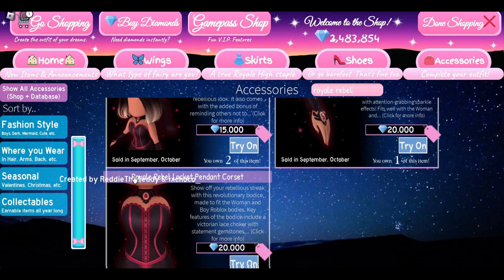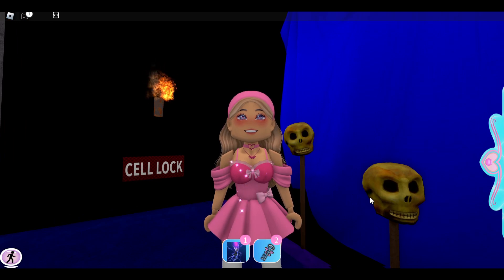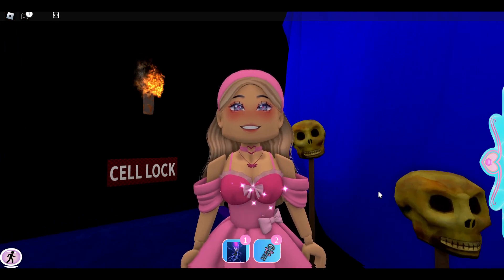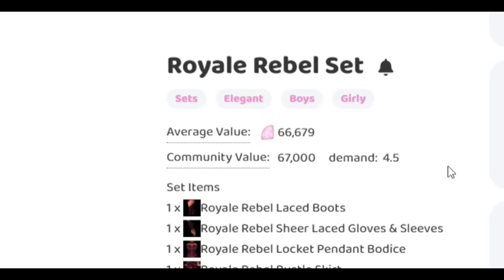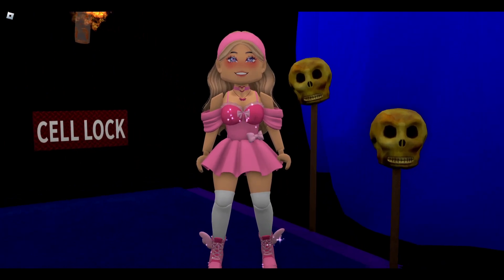For the next set, we're going to talk about the Royal Rebel set. This set in the shop costs 113,000 diamonds, and this is an older set so chances are it might be cheaper in the trading hub. The average value on Tradery is 66,679 diamonds and the community value is 67,000 diamonds — that is a lot cheaper.